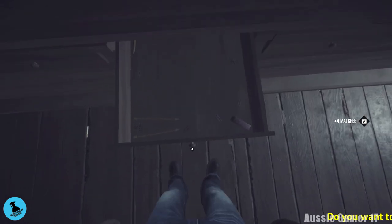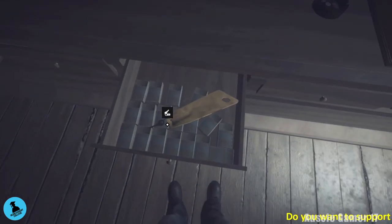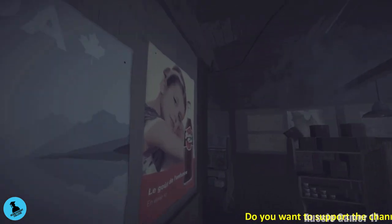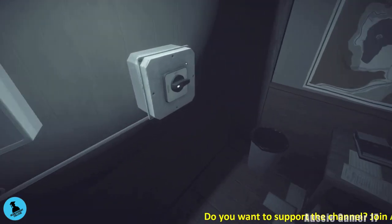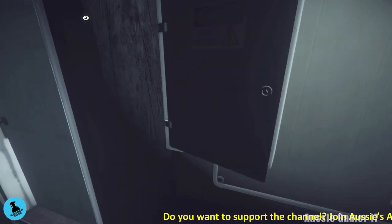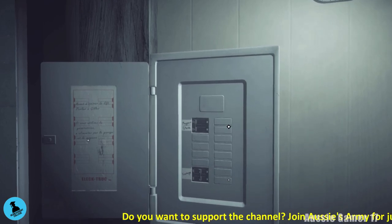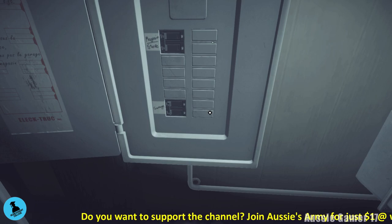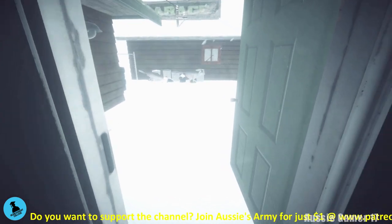Head to the back door. Before we go out, we're going to set this to the generator, and then put it to garage only. Turn off the mains for the store, and turn on — make sure the garage is on.